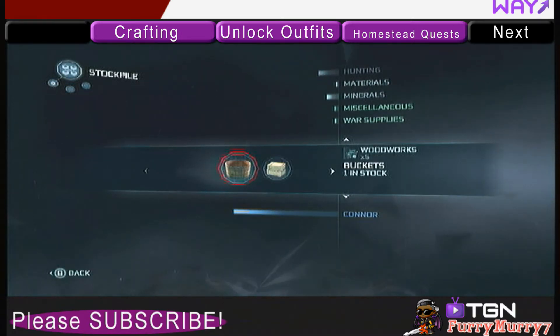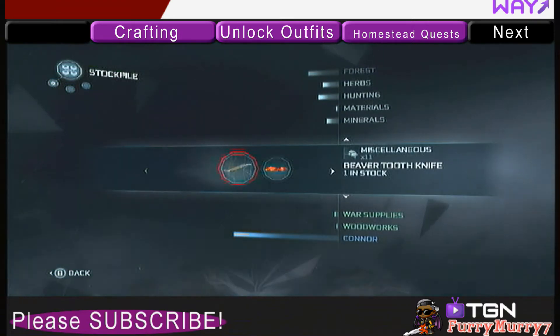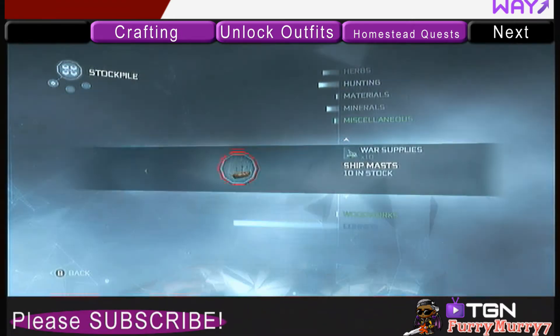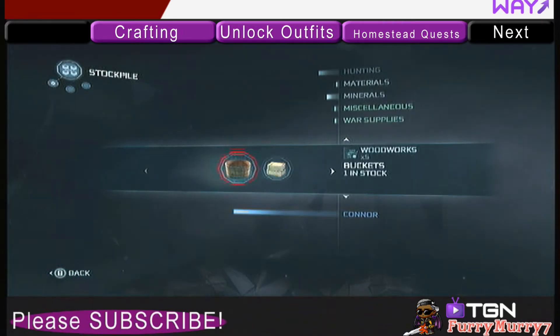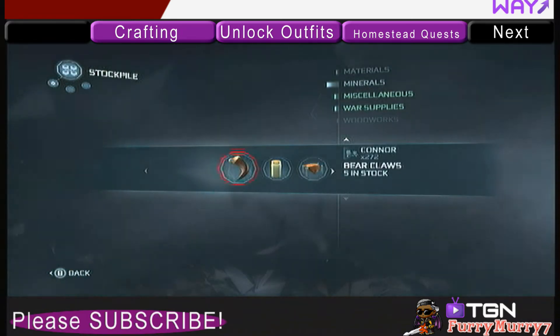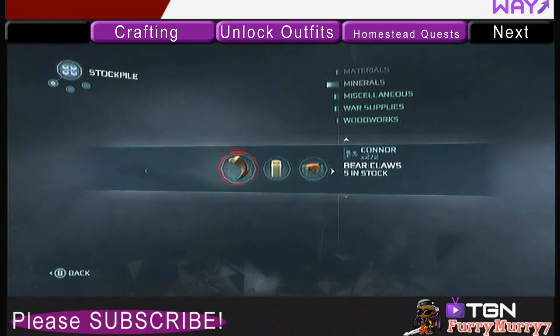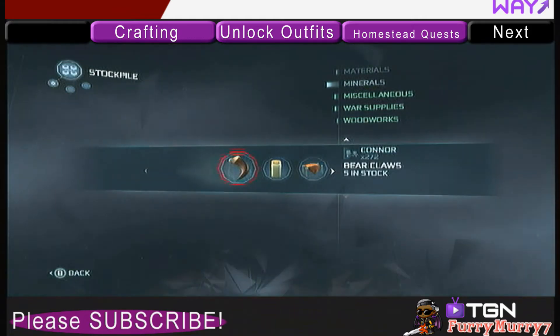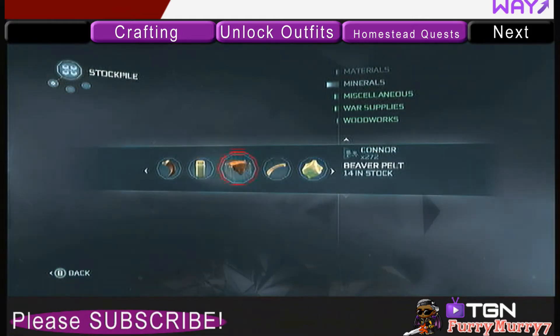I haven't crafted very many items so far — I've just got ship masks, buckets, crates, bricks, and so on. When you first get your accounting book, you will not be able to craft very many items. It's only after you get more artisans and more materials that you start being able to craft more items.